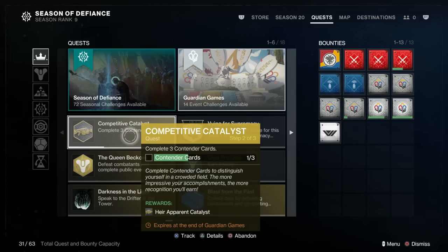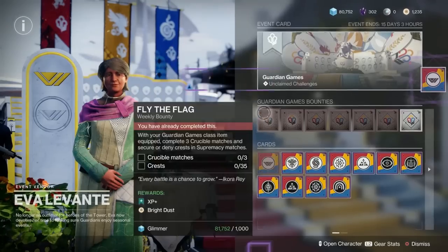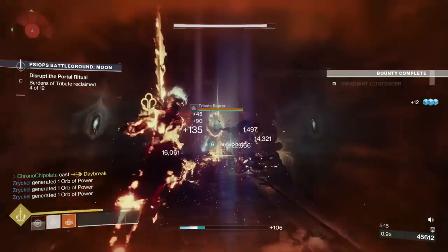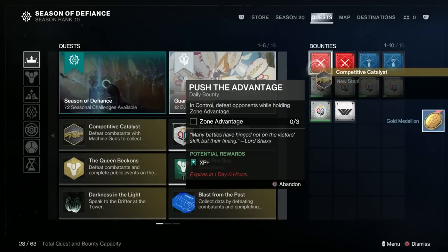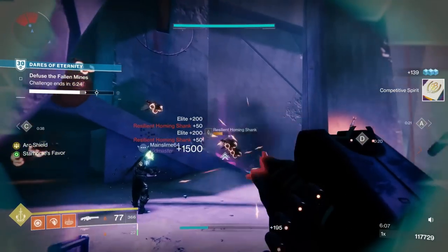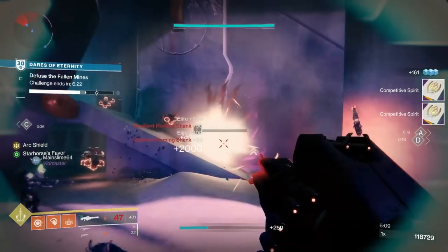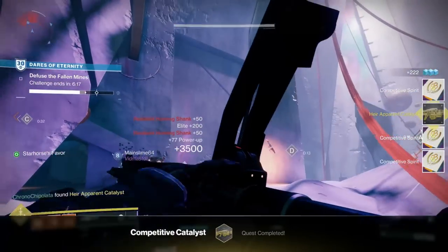The next thing you need to do is complete three contender cards — these are the white cards on the top row here. I just ran three Vanguard strikes and got that done pretty quickly. And then the final step before the catalyst becomes active is you need to collect Competitive Spirit with machine guns — basically 100 kills with your machine guns. I piled back into Dares of Eternity and had that done incredibly quickly.